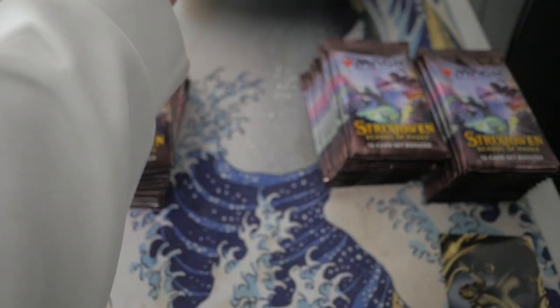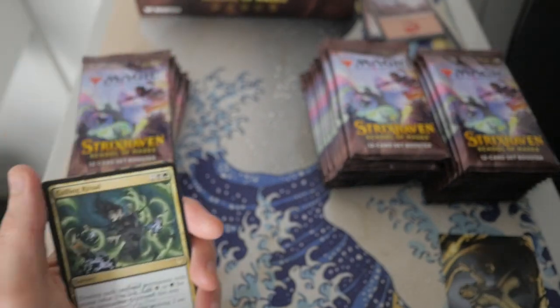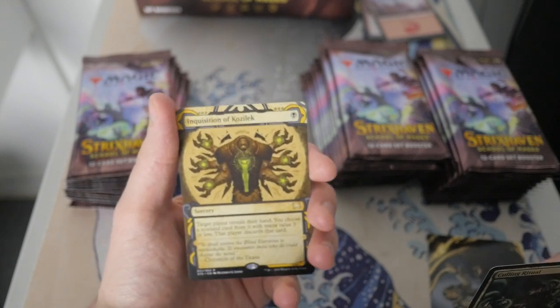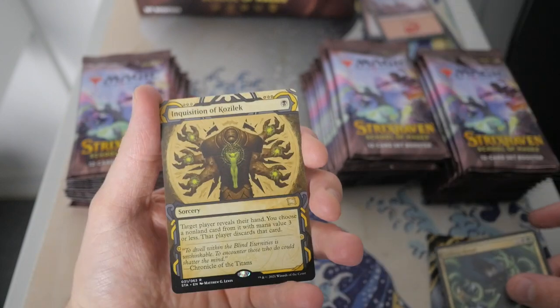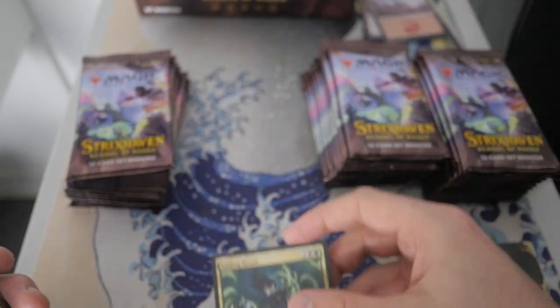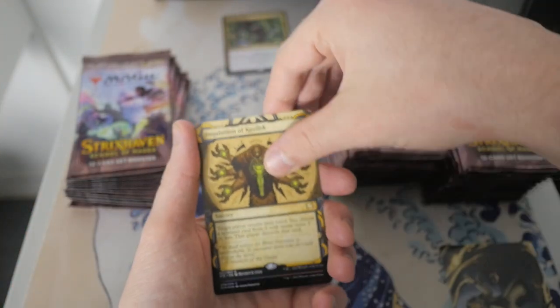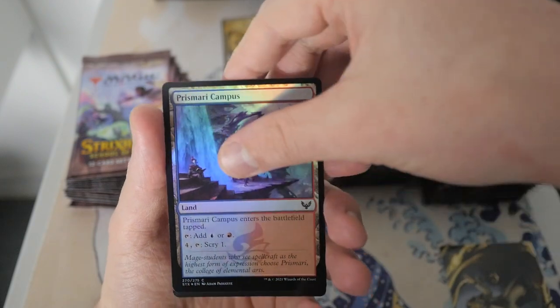Culling Ritual — I see this card show up so much, maybe it's the easiest card to get. We have an Archeid card: Inquisition of Kozilek. Not a bad card at all. This box has already fallen apart — I'll put them all over there. We'll pull the better cards at the end. We do have a foil Prismari Campus.